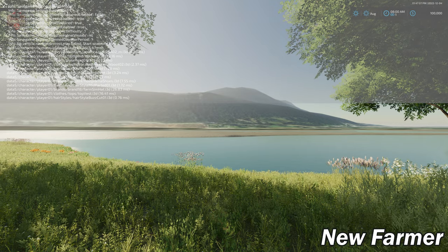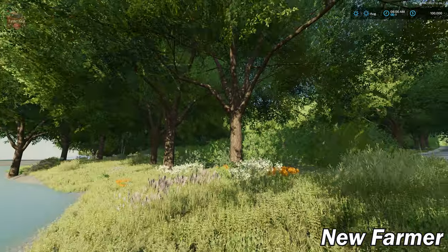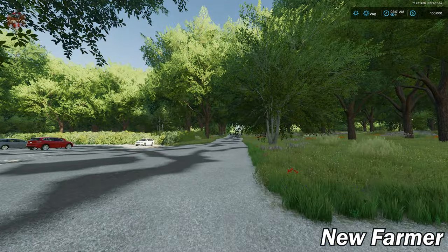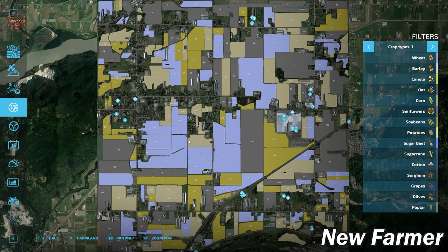When you load in for the very first time, you spawn down by a little river, lake, or pond. Pulling up the PDA, this is clearly based on a realistic area — it's a Google map PDA where fields represent where fields really are, roads are where roads really are, and the train is where the train line really is.